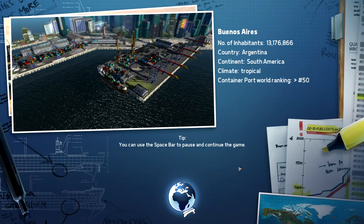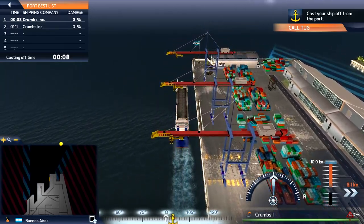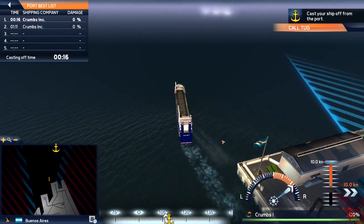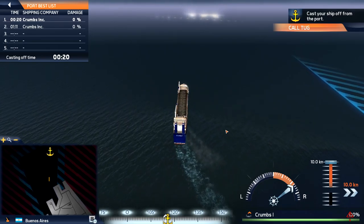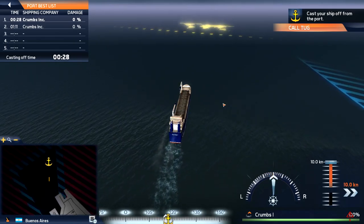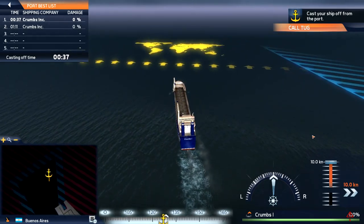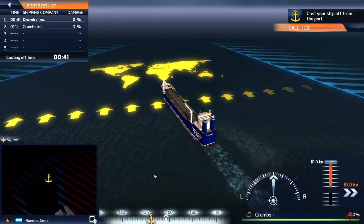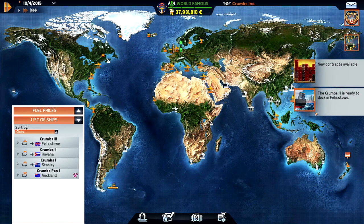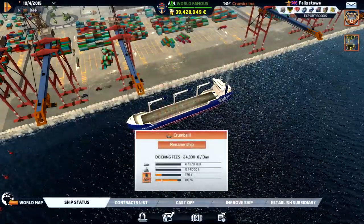The climate is tropical, and I guess we should just go full speed ahead. Turn a little bit, and then we should ship some more fabric or textiles and then head to Havana. We already docked in Felixstow - there's Togo Systems, one million profit. What's the fuel price? It's very expensive.